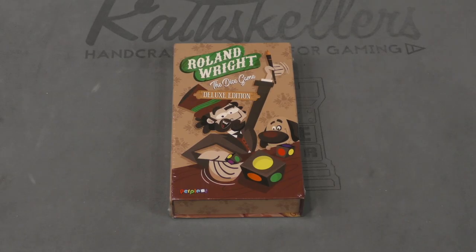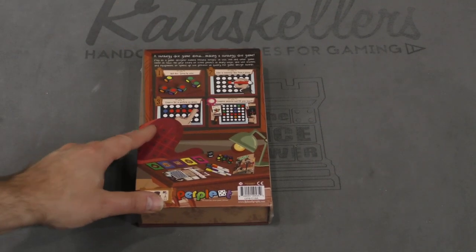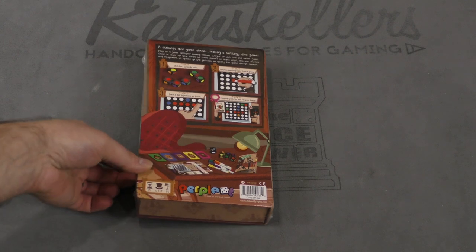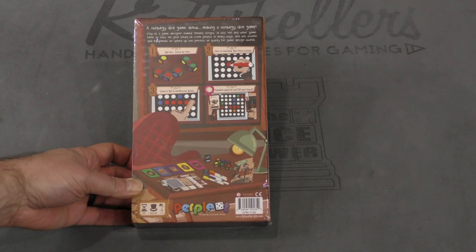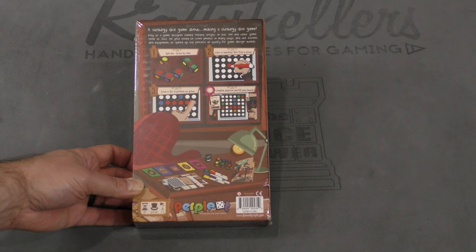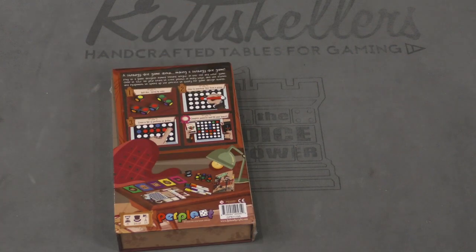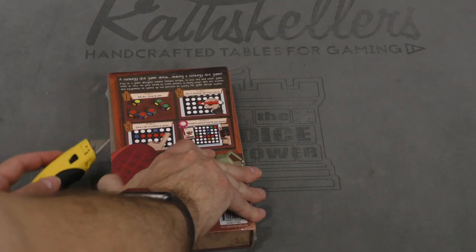Hey there everybody, it's Mike Delisio with another Dice Tower Daily Unboxing and today we're going to be taking a look at Roland Wright the Dice Game Deluxe Edition. Keep that in mind as we take a look at the components — depending on what edition you have, you may see something slightly different. Roland Wright is a big trend in board gaming right now. It's a strategy dice game about making a strategy dice game — very meta. Play as a game designer named Roland Wright, color in bits on your board to score points and use actions and equipment to qualify for game design awards. One to five players in about 25 minutes.